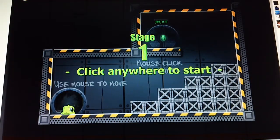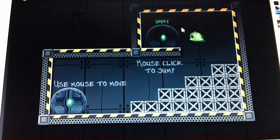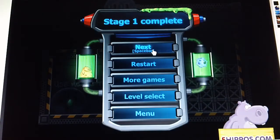I don't know what this is. Mouse click to jump. So he follows the mouse. Okay, I can do this - seems pretty easy. Next.